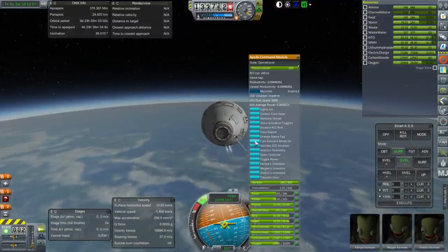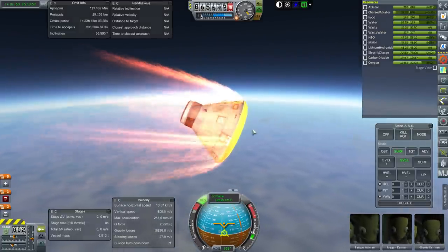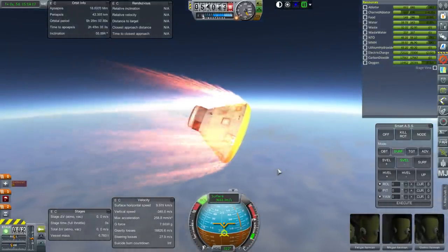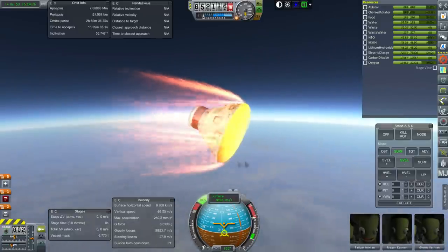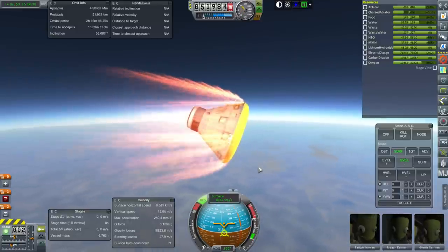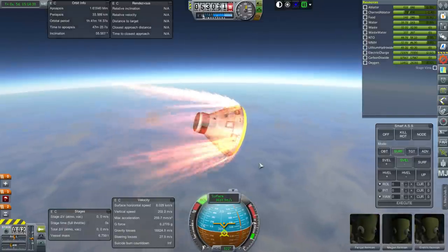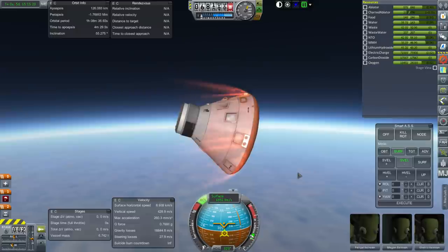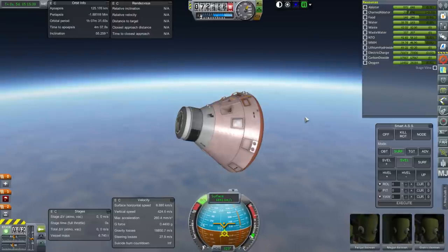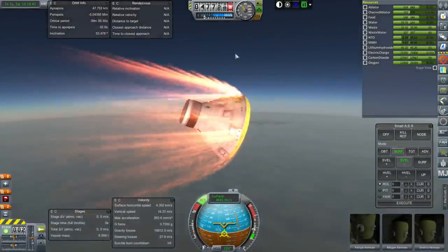Okay, entering the atmosphere. We need to turn descent mode on. Serious re-entry effects. Periapsis is going up because we're getting lift. 7 G's already — I didn't think it should pull this many G's. 8 G's, 8.5 G's. When it has descent mode on it shouldn't be pulling this many. Well, we're definitely not going to be headed back into space, so that's good. Maybe 25 kilometers is a little bit too steep. Though we're still going up to about 120 kilometers, so if we really want to stay in the atmosphere on a single pass we're going to have to go to 25 kilometer periapsis.